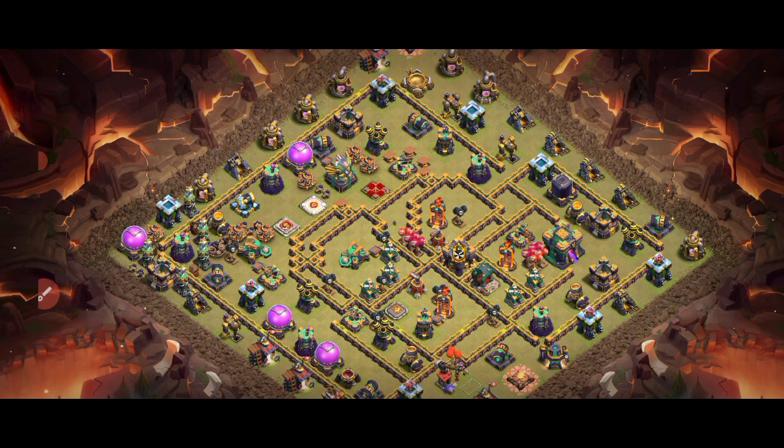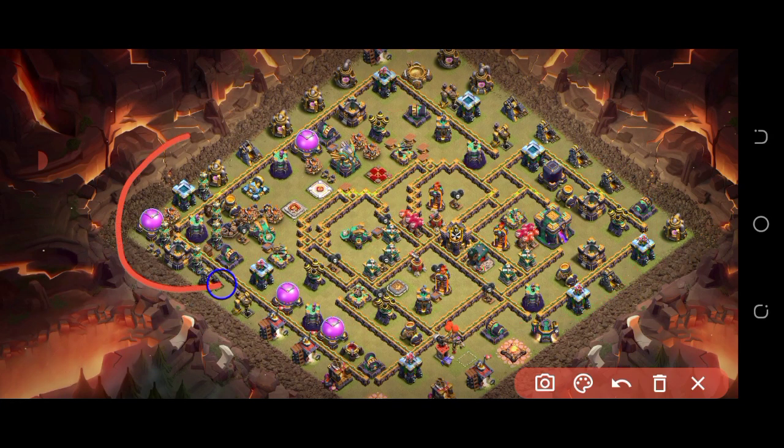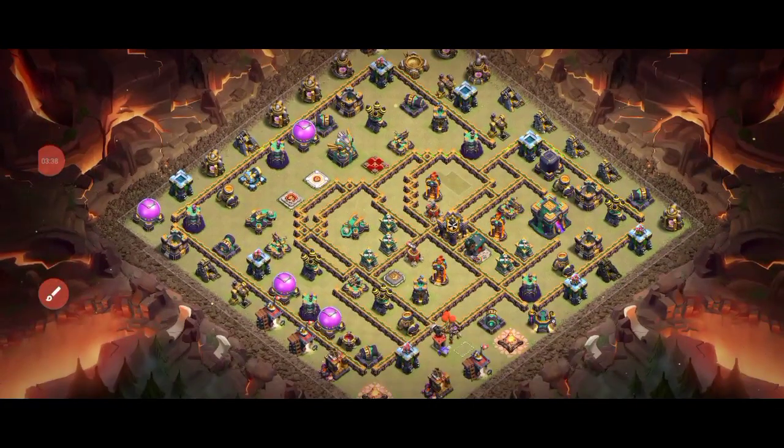This is the nastiest base — I like the placement of the teslas in the corner, with the scattershot behind the teslas. There are two heroes — king and warden — placed there because many people drop ground troops like yetis and balloons there, and that makes it really annoying for the player to reach the town hall from that side. You can see the bomb tower is multiple on one side and single next to the town hall, with red mines in the expo. The scattershot placement in front of each other is great.